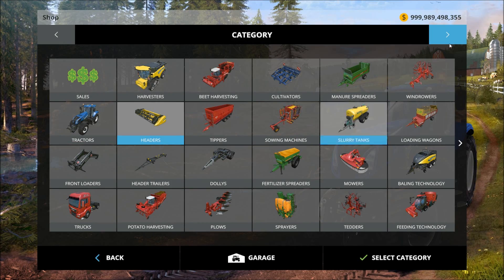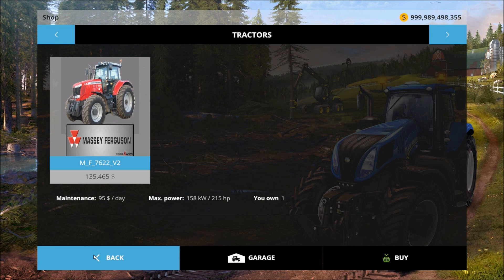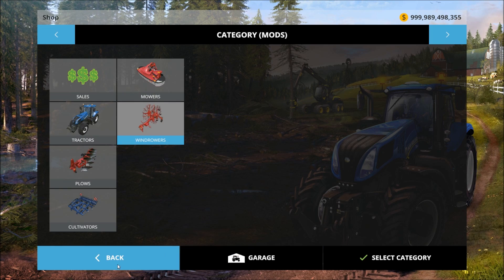Let's look at these mods. The tractor is $135,465, $95 a day maintenance, 215 horsepower. The windrow is $43,000, $35 a day maintenance, and requires 90 horsepower.